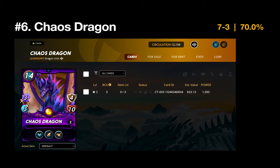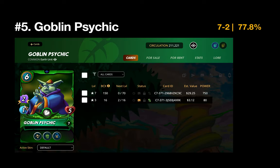Now we're getting into the top five. Number 5 is the Goblin Psychic — out of 12 Earth battles it made nine of them. I love pairing it with the Unicorn Mustang: the Unicorn has high health and absorbs magic, and when the Goblin Psychic comes in after the Unicorn has taken a few hits, it can heal it up and keep it going. The Goblin Psychic and Unicorn Mustang is probably my favorite one-two punch in all of Splinterlands.